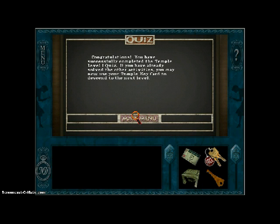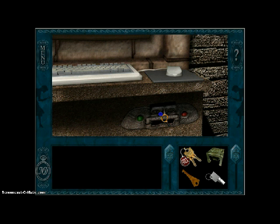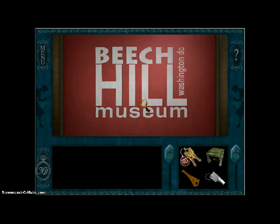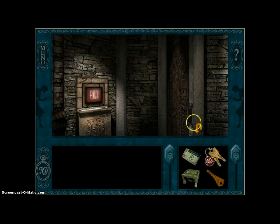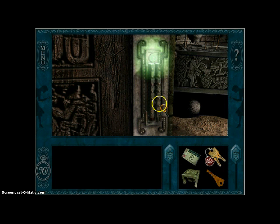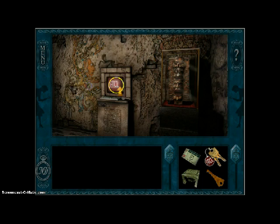If you have already solved the other activities, you may now use your Temple Keycard to descend to the next level. I didn't put my keycard in — give me a second while I redo the entire quiz. Alright, I finished the quiz again.